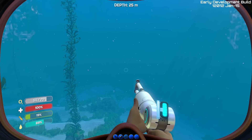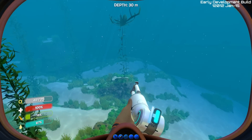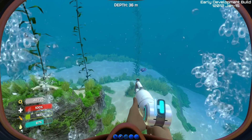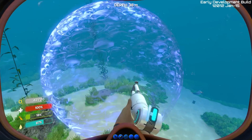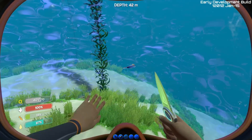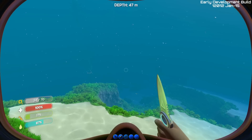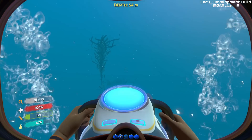We've got a stasis gun, which was actually added just recently — this one's very cool. There are some aggro fish down here, and the cool thing is we can charge this up and fire it. It sets up this field and you can see a fish is stunned inside of it. So if we're trying to get down to some material or metal, we can get that and get away from the creatures trying to kill us. Makes things a lot easier.